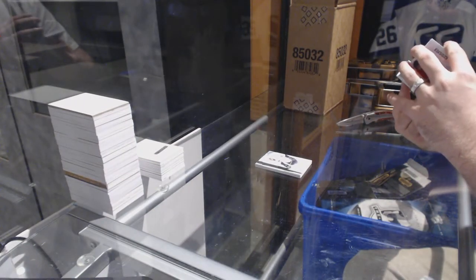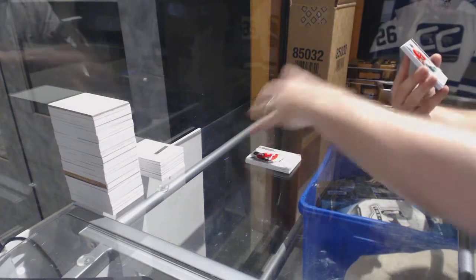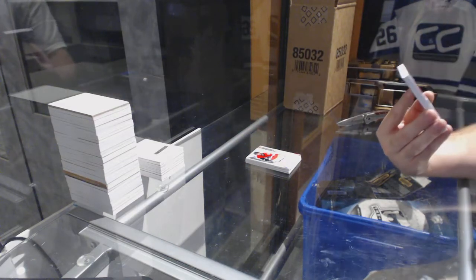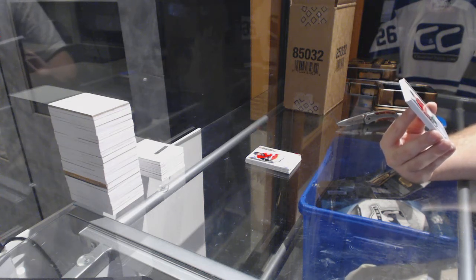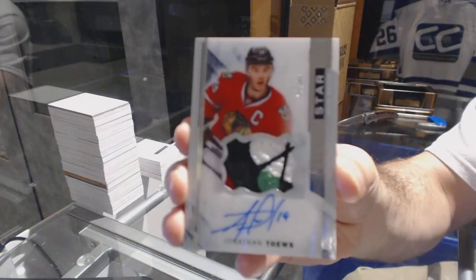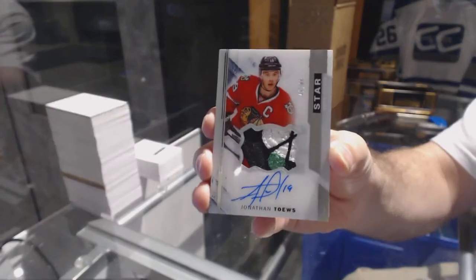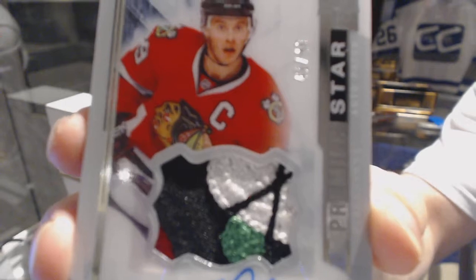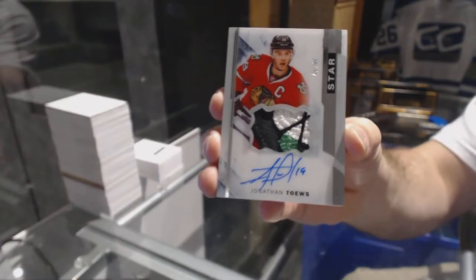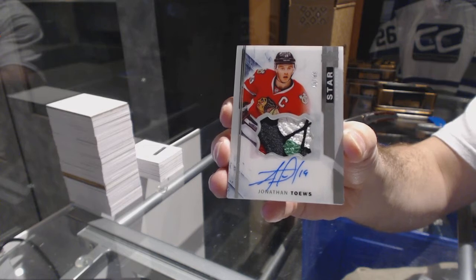Oh, that is even cooler. We've got number 41 of 49, a Premier Stars patch autograph for the Chicago Blackhawks — Jonathan Toews. That is disgusting.